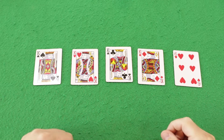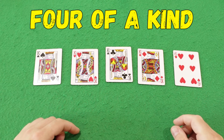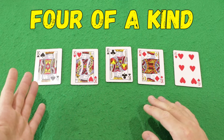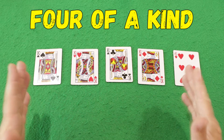The next combination, which is the poker symbol, is four of a kind — 4 identical cards. For example, 4 kings plus any 5th card, 4 deuces, or 4 eights. Any 4 cards of the same rank is four of a kind.